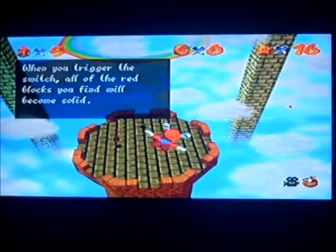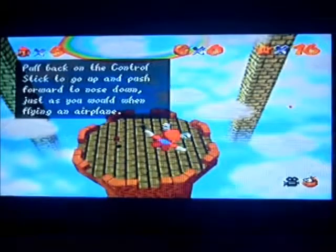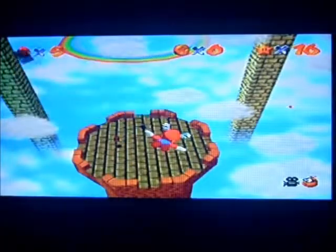When you trigger the switch, all of the red blocks you find will become solid. Try out the Wing Cap, do the triple jump to take off, and press Z to land. Pull back on the control stick to go up and push forward to nose down, just as you would when flying an aeroplane.